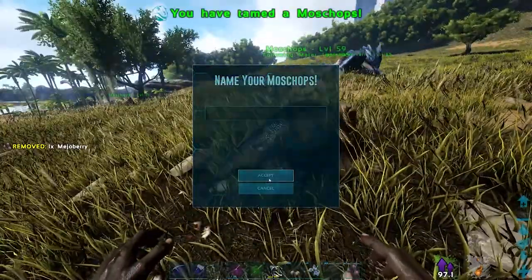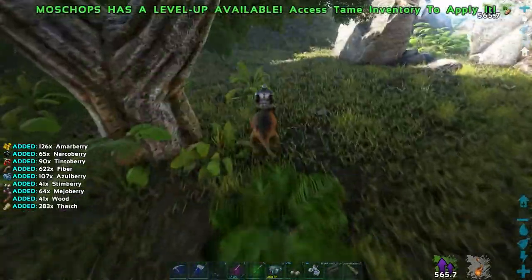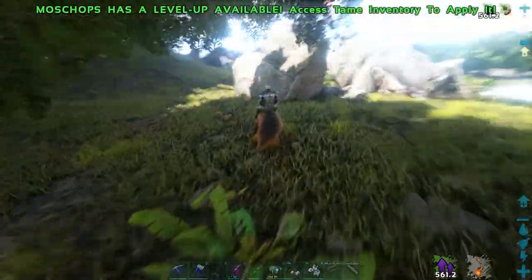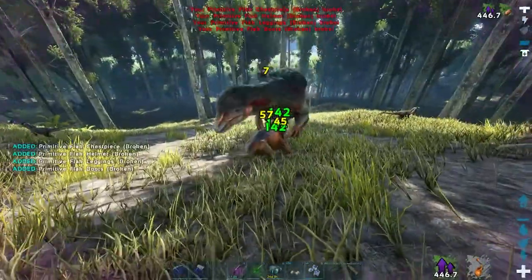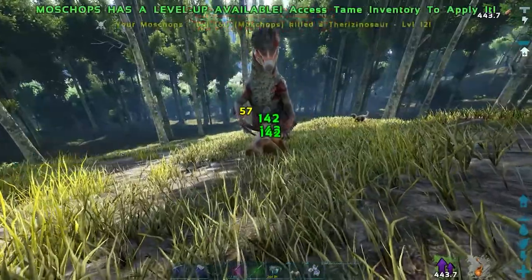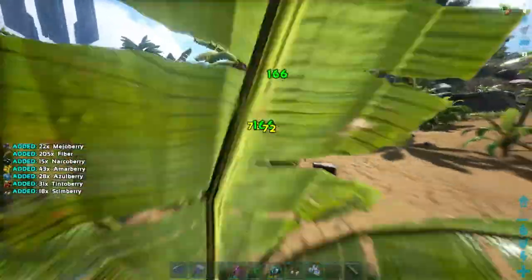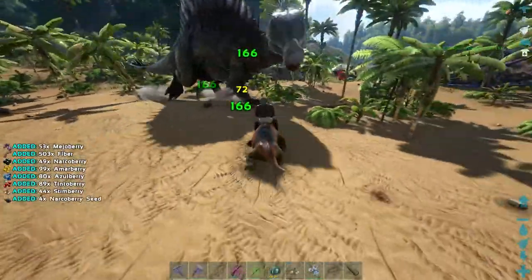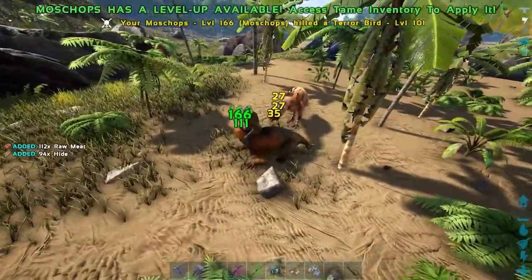Let me show you why I think they're the best first dino to have in ARK. They're great at harvesting fibre and berries, and also pretty good at harvesting thatch. They're also extremely strong for their size, as long as you haven't tamed a stupidly low level one. Once you've leveled them up a few times and pumped a few points into health and melee damage, they can take out some really surprising dinos — from Therizinos and Spinos to even Rexes. Wow, these are great — I'm going to go out and tame me a mosschops.